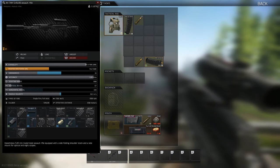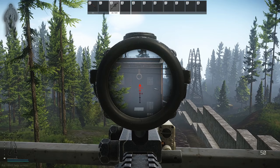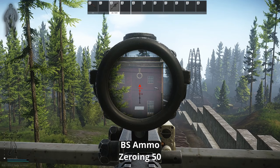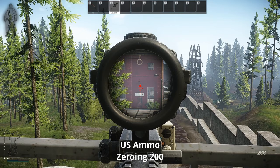Using page up and page down to set zeroing is probably common knowledge, but remember that zeroing works for the default bullet speed on your gun. If you use a bullet with a much different velocity, your zeroing simply will not work. A great example is US ammo for the AK545 series — no matter the zeroing, the US ammo will hit the wall at the same spot.